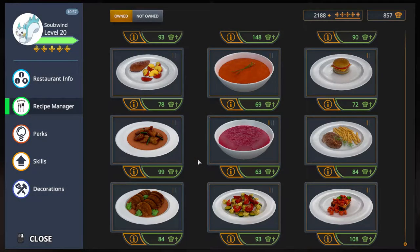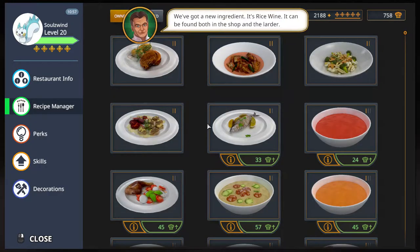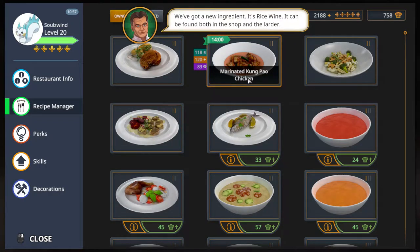Greetings, Sol's Wind here and welcome to Let's Play Cooking Simulator. We are going to upgrade the Kung Pao Chicken to level 2 and challenge its 5-star achievement. And it is the marinated Kung Pao Chicken.